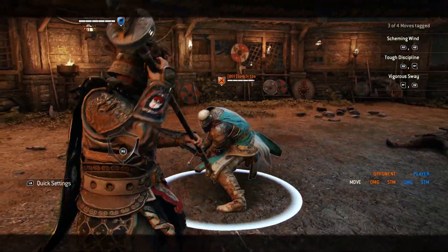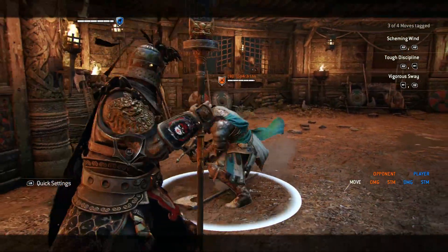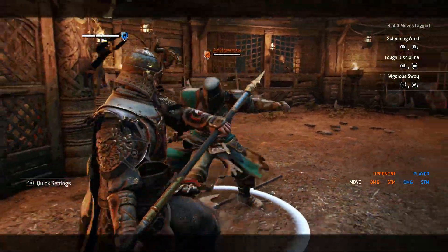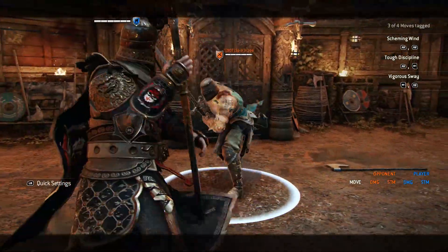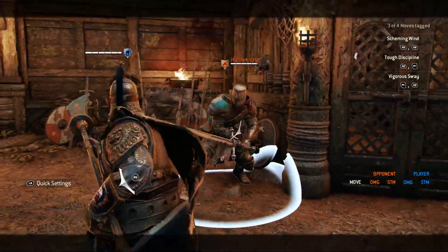On Jing Yun you can use your stance to avoid the shoulder bash if timed correctly. Another viable option is dodging to the side during the heavy attack.